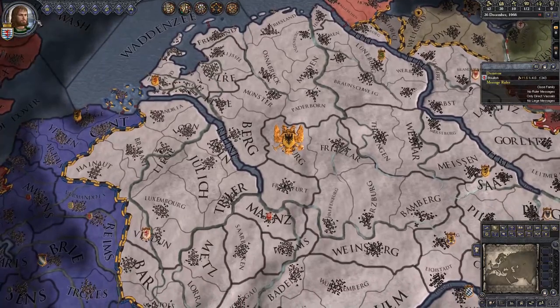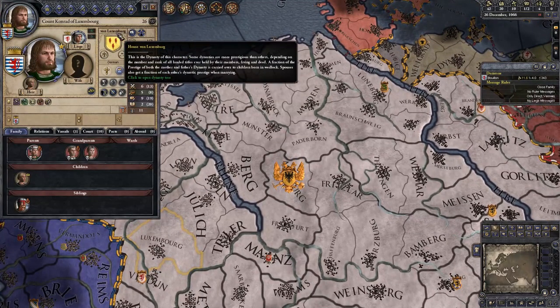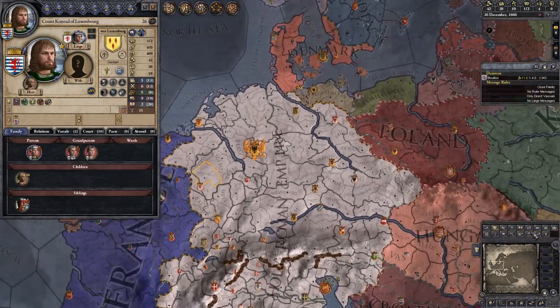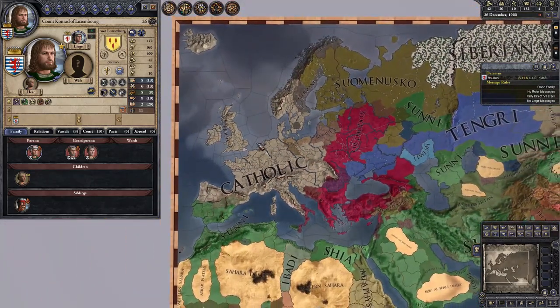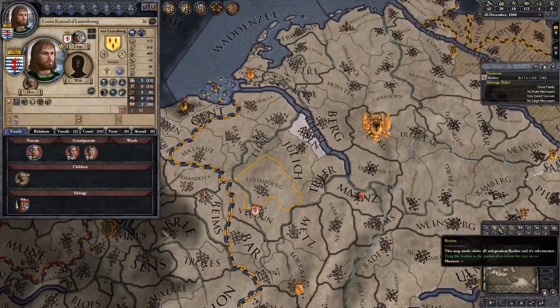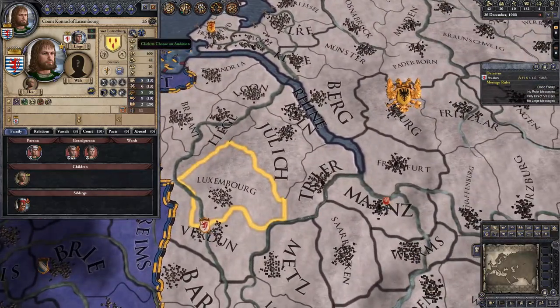We are Count Conrad of Luxembourg, of the von Luxembourg dynasty, and we would like to achieve glory. We are German, which gives us no special features, and we are Catholic, which is pretty good. On the religious map mode, most people around us are Catholic. It would be very bad if we weren't, because people would try to steal our land for being a heretic or heathen.